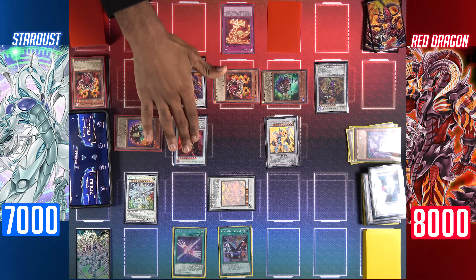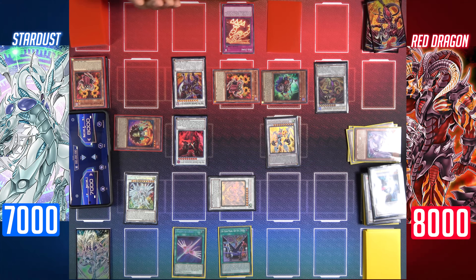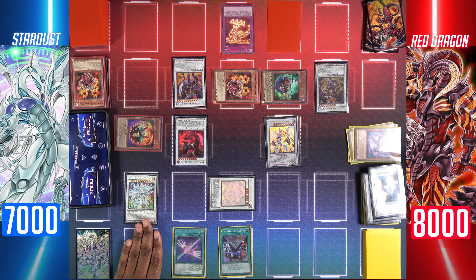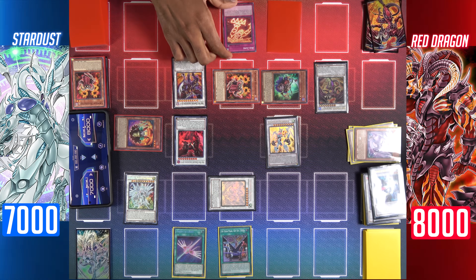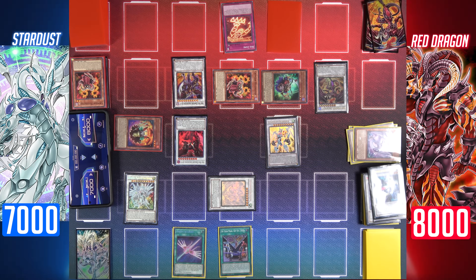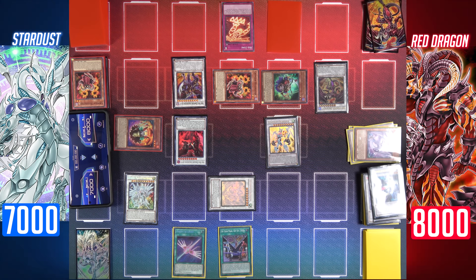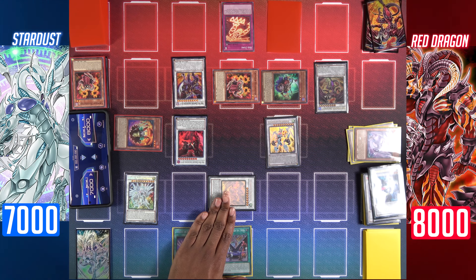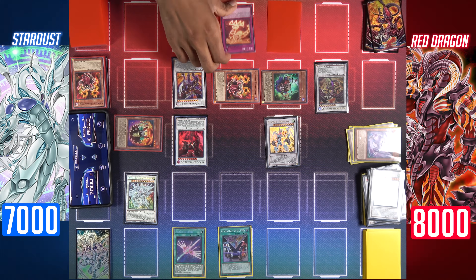I'll activate Majestic Star Dragon's ability to negate one of your monsters. I'll use Hot Red Dragon Archfiend Abyss as chain link 2 and target Shooting Majestic Star Dragon to negate its effect. I'll activate its other ability to banish it and negate and banish your monster. I'm going to use the second effect of Red Zone — while I control Red Dragon Archfiend and you activate a card or effect, I can destroy one card you control. I'll target Shooting Majestic Star Dragon — it'll be destroyed, which means it won't be able to banish itself and negate my monster.